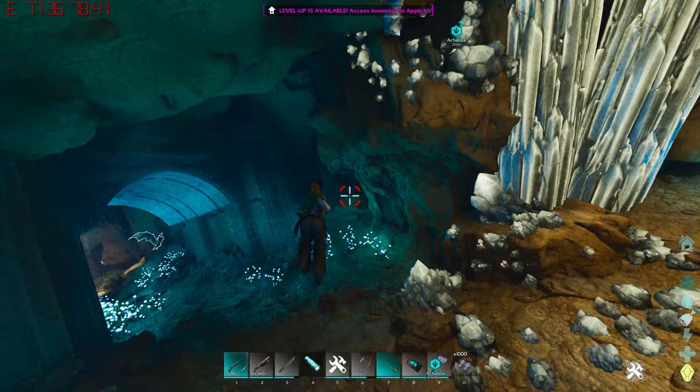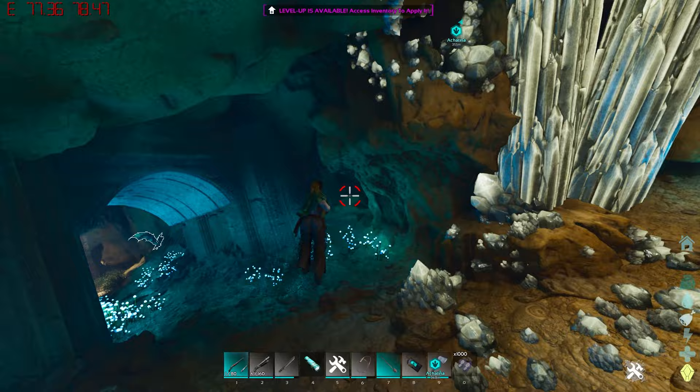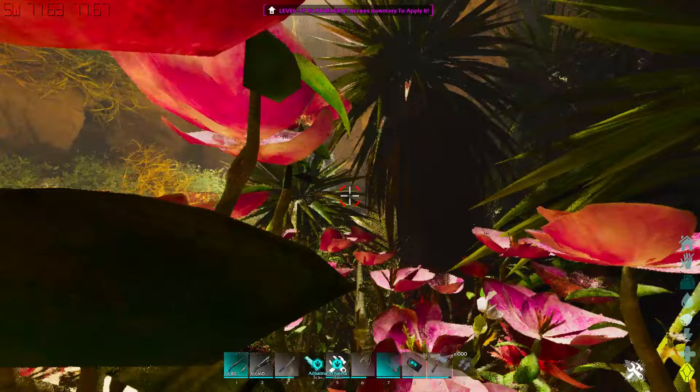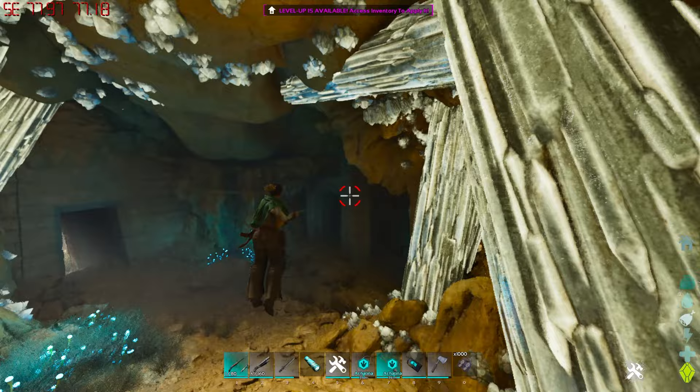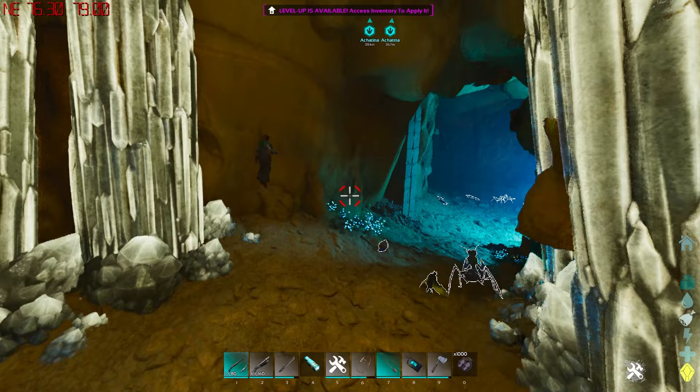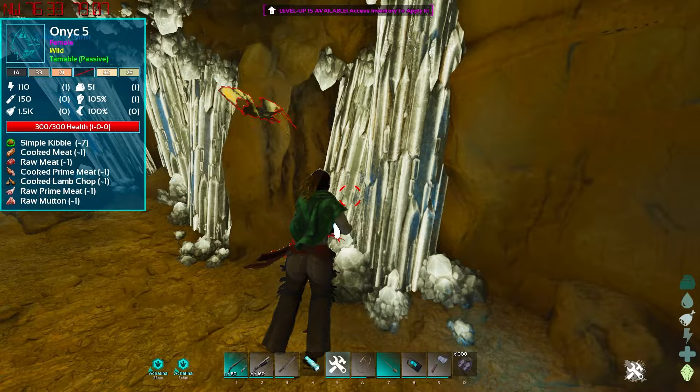This is a lot further than I remember it being. I think I may have gone the wrong way — they're above me, aren't they? I'm going crazy, I can't figure out where I am right now. Maybe I went the wrong way, but anyways you get the point — it will tame out pretty quickly. As long as I'm inside this cave I might as well look for another one, just to prove a point because they are pretty easy to tame. There's another one right there.